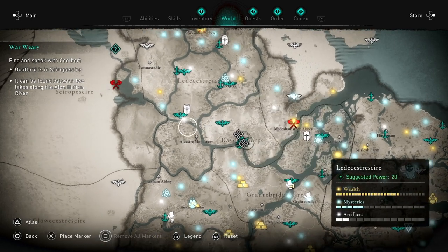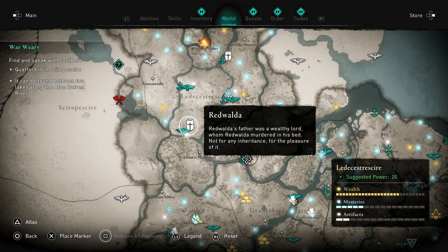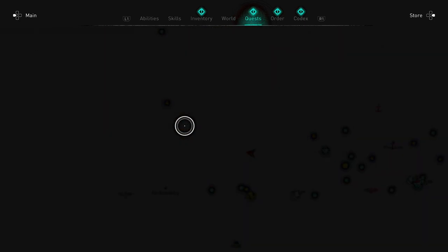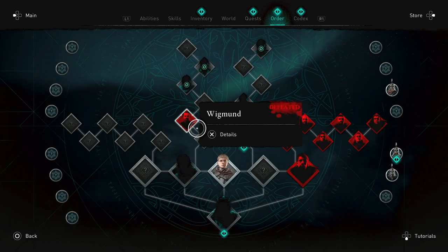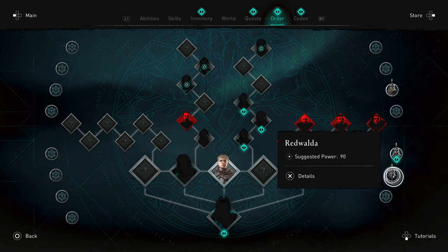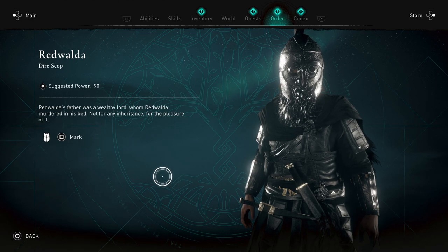It's time for the heavily armored zealot Redwalder to go down. You can find him at Venonis, which is just to the left of your encampment. You can see there is a fast-travel place just on the map there. Essentially he's a bit of a git — he's difficult to get any hits on, but I'm going to talk you through how I managed to beat him.